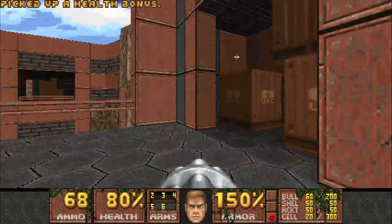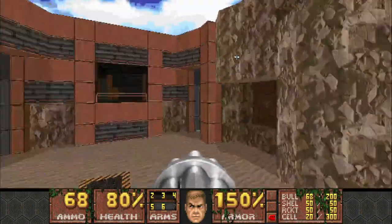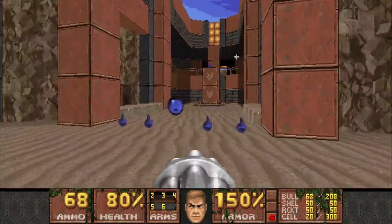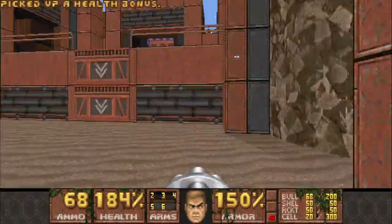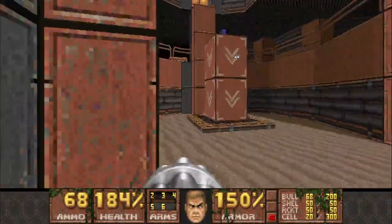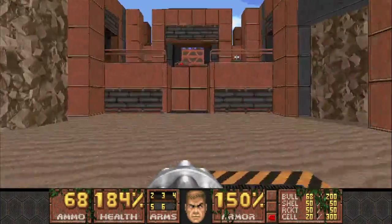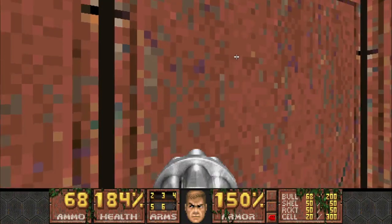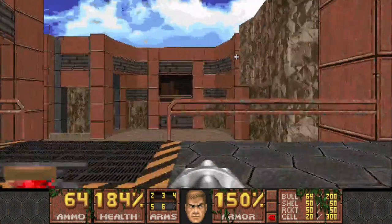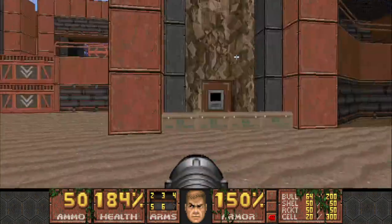Either this is a very serious break map, or there's gonna be a whole bunch of bullshit later on — we'll see what happens. That supercharge certainly doesn't bode well for what happens after I hit that switch. I'm guessing I'm gonna need my rockets.